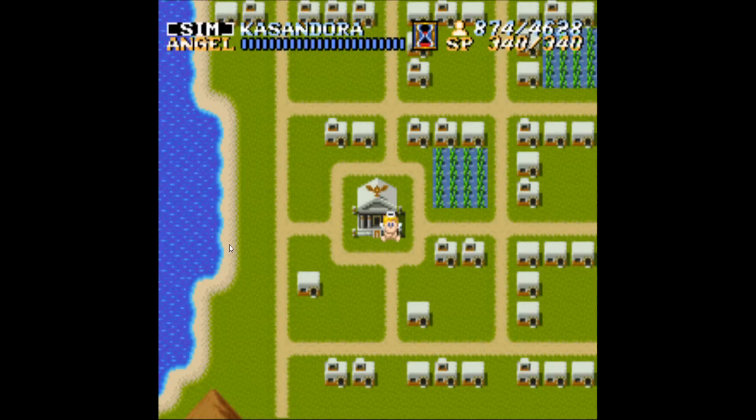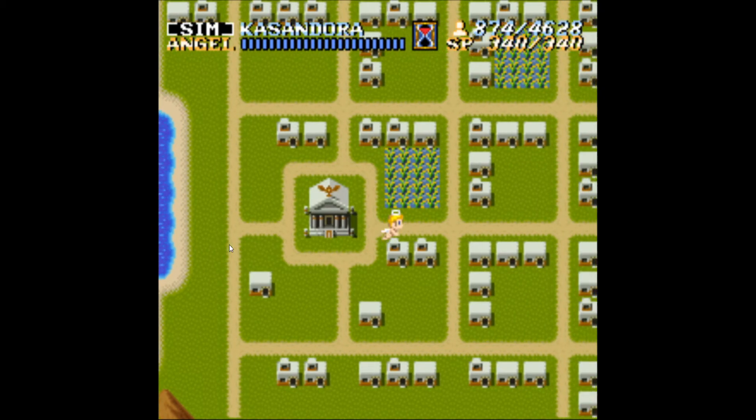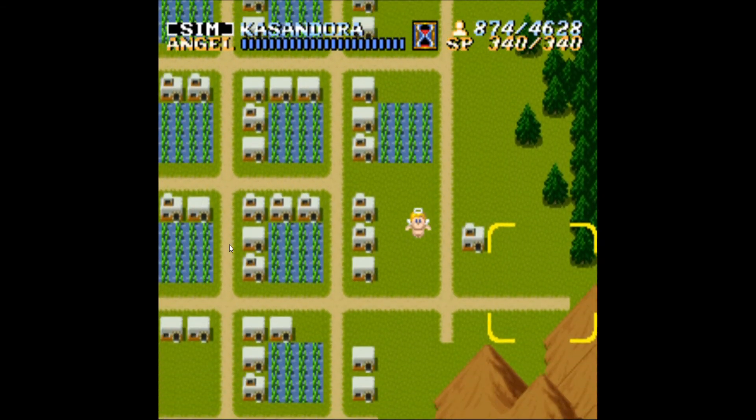Cassandora — the maximum population of Cassandora is 874. I have got it, and this is what it looks like. Now remember, this used to be a desert.